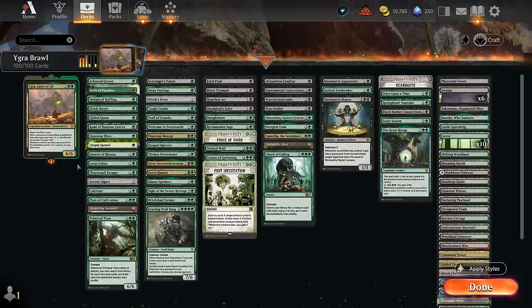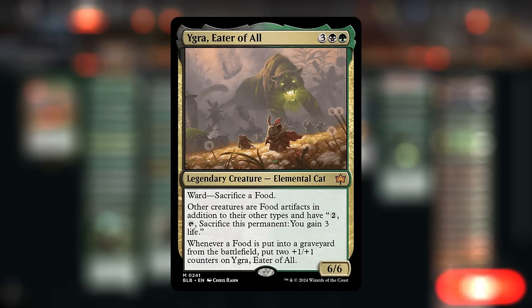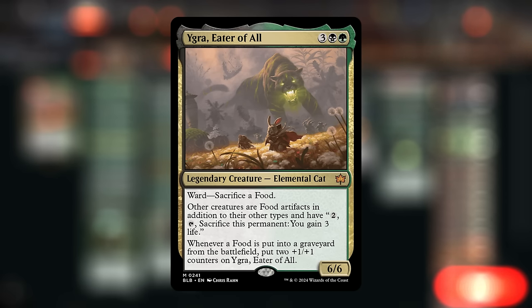Hello and welcome to another Brawl video. Today we're taking a look at a black-green food deck which got a ton of upgrades through Bloomburrow. Our commander Igra, the Eater of All, is a 6/6 Elemental Cat with a ward forcing the opponent to sacrifice a food if they want to target our commander. Other creatures are food artifacts in addition to their other types, so they can also be sacrificed for two mana to gain three life.